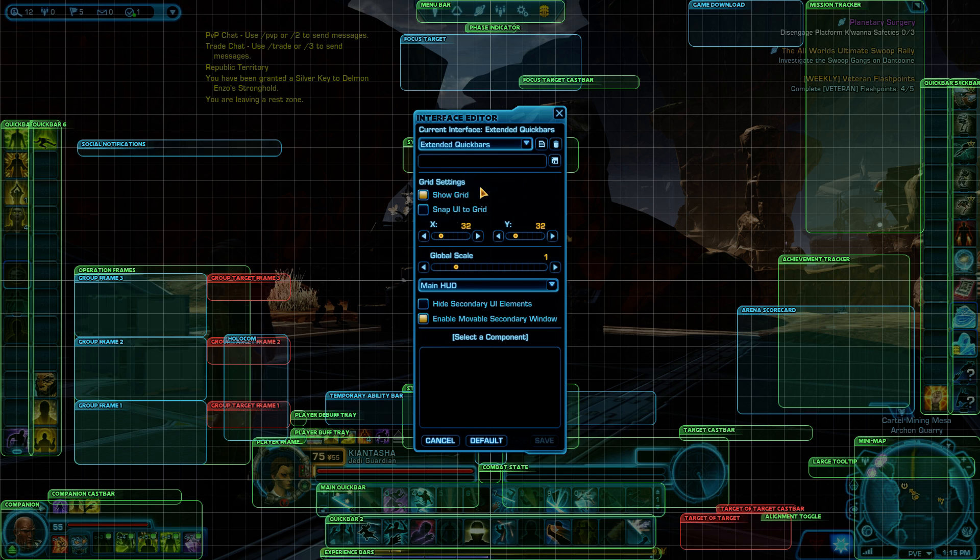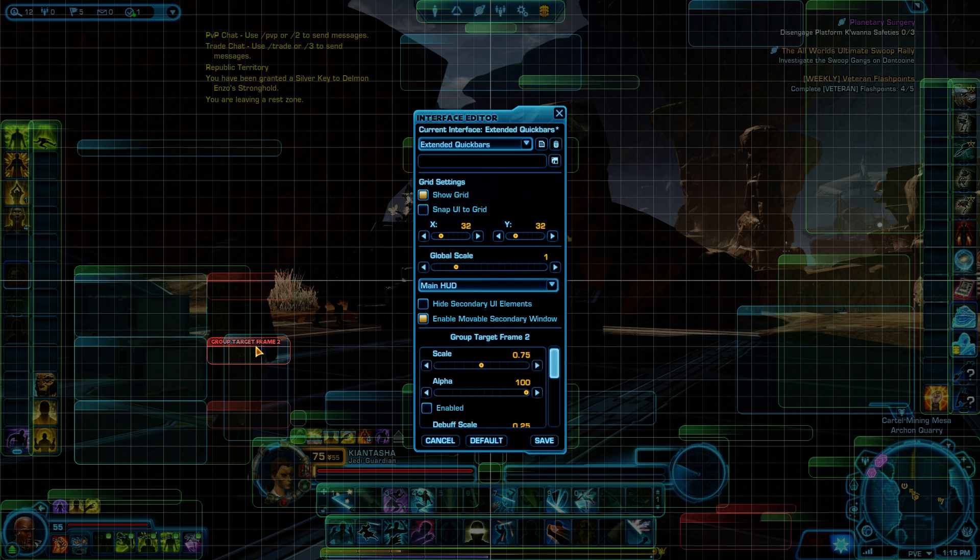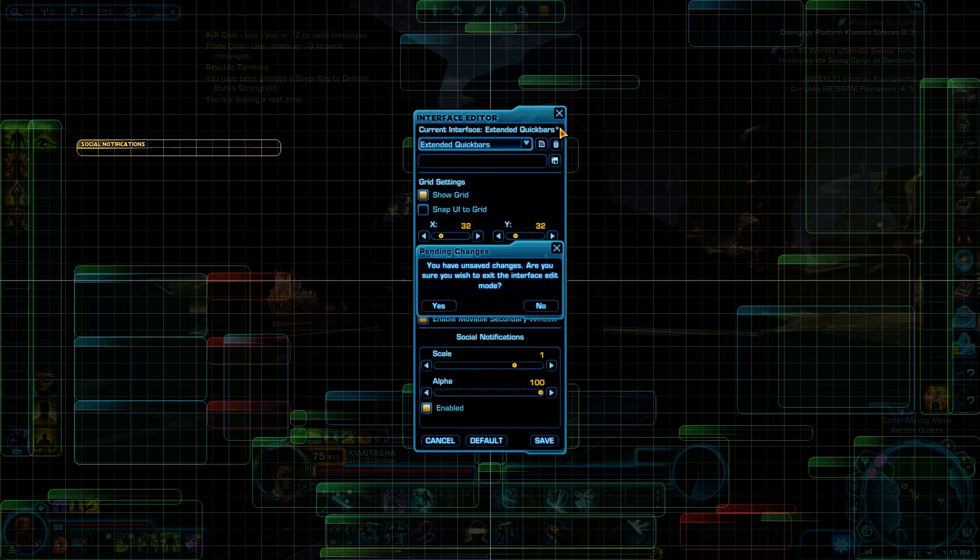If you want to add something to show up at all times, click on that item, move it where you want, and then click 'Enabled'. The only ones that will show up at all times are the green ones — the others are bars that will show up based on what you have clicked or what mission you're on.